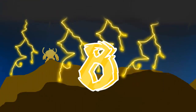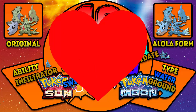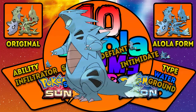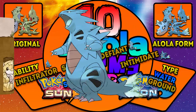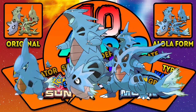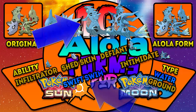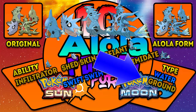Number 8: Larvitar, Pupitar, Tyranitar, and Mega Tyranitar. I love this line. In a tropical island system there shouldn't be so much sand — 7.8 out of 10, too much sand — so there should be a water version. This Tyranitar is Water/Ground, using a water jet tail to go through water or create underground tunnels extremely fast. Larvitar: Water/Ground, Ability Infiltrator, Hidden ability Swift Swim. Pupitar: Water/Ground, Ability Shed Skin, Hidden ability Swift Swim. Tyranitar: Water/Ground, Ability Defiant, Hidden ability Swift Swim. Mega Tyranitar: Water/Ground, Ability Intimidate.